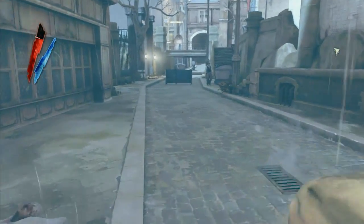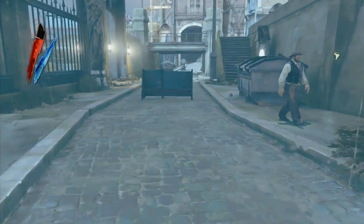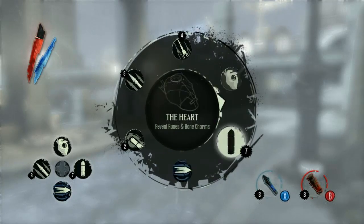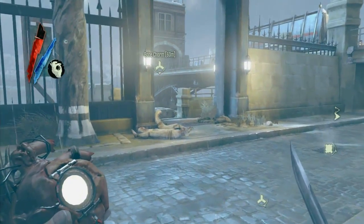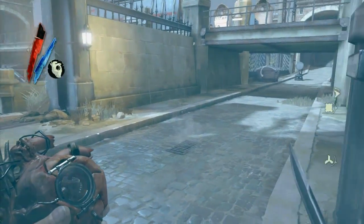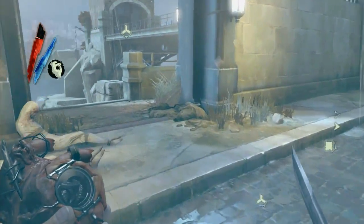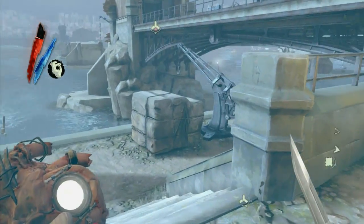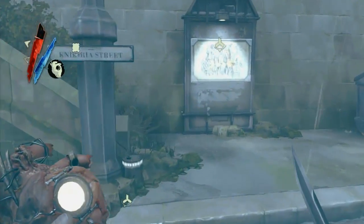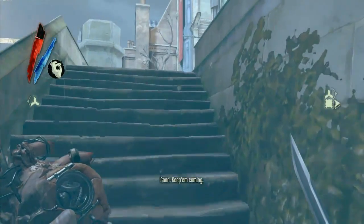Okay, so we're going to continue on with the main mission now because we need to do that just to get to the next area. When you put on this heart, you can see where everything is. And you can see there's a bone charm on the other side of the bridge. The problem with that is you need to do a rat possession to get it, and since we're doing a mostly no-flesh-upgrades walkthrough, I'm not going to be able to get that one today.